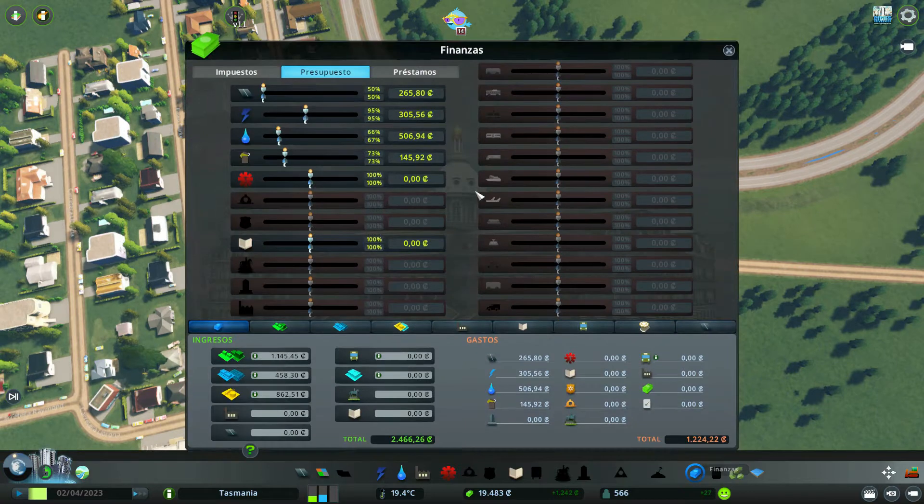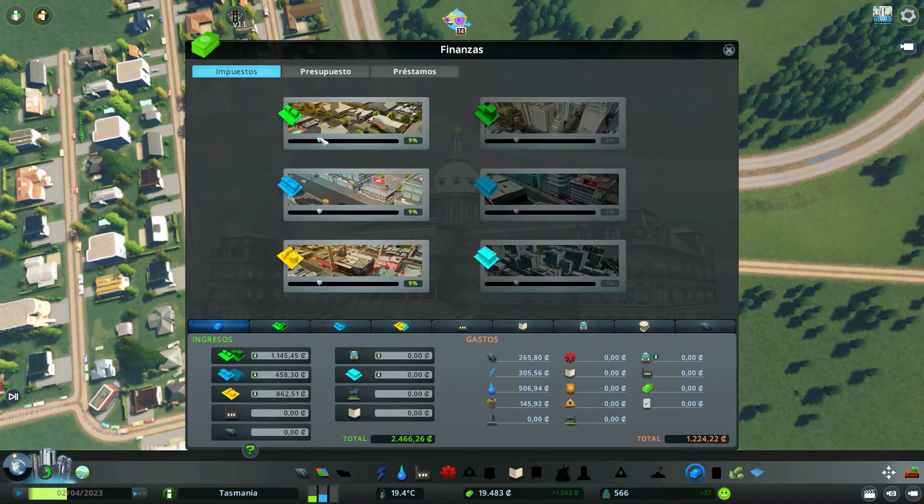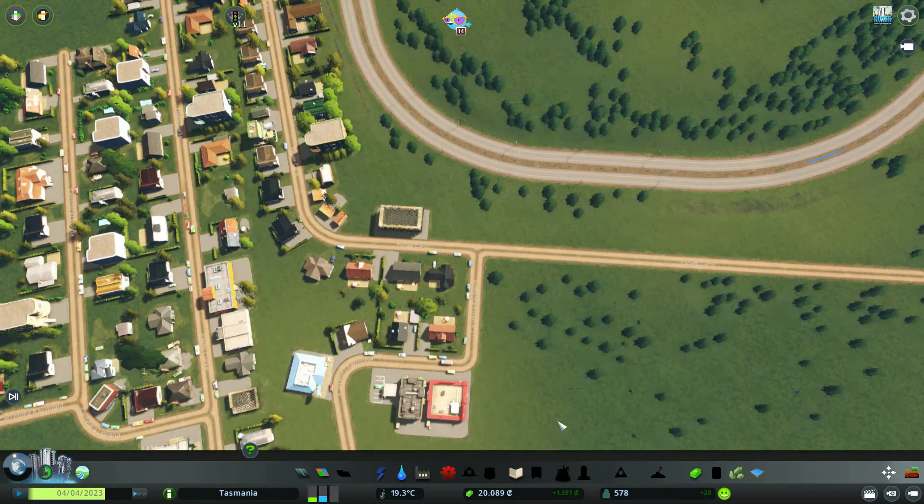Vamos a aprovechar. Estamos al 9%, vamos a subirlo por lo menos al 11, creo que no se van a quejar. Al 11 en todo: zona industrial, comercial, todo al 11. 2.500 euros de ingresos, 1.200 de gastos, de momento muy poquito. 2.582, creo que va subiendo, debería de ir subiendo.